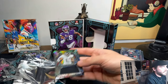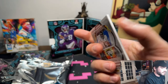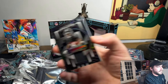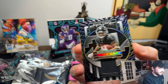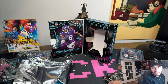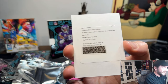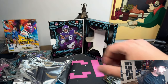Next one — we have a Rookie Eruption. That's Parker Washington from the Jags. That's slash to 99. Next one — look at that, Cutting Edge, Bijan Robinson. That is to 199 as well. Pretty fire. Next one — a Redemption, of course. Lightning Strike, Itch Red, Luke Van Ness. Definitely not the card you wanted to pull there.